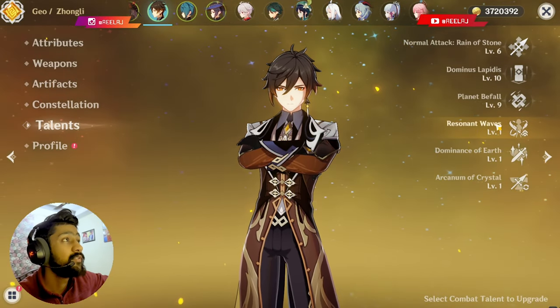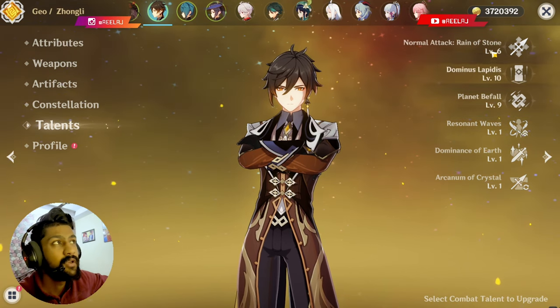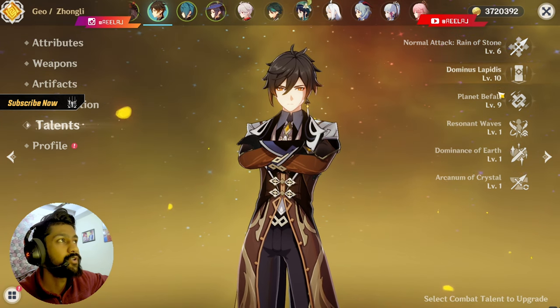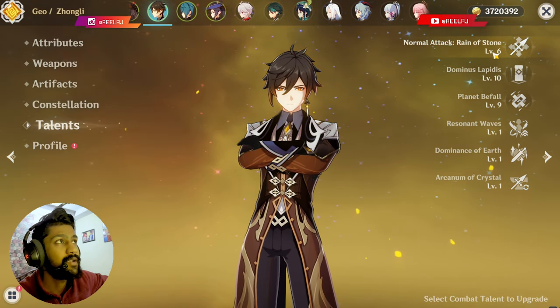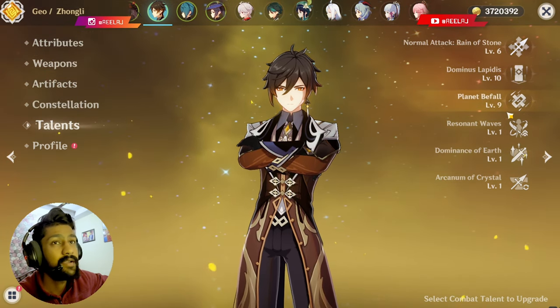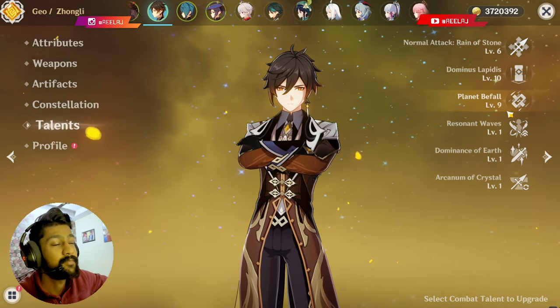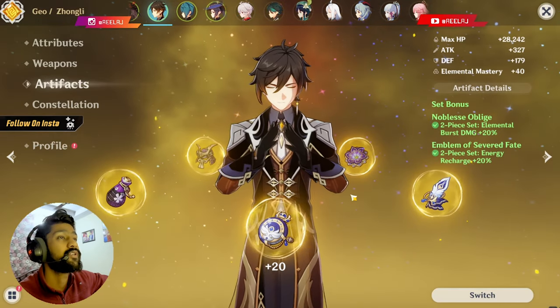You have to triple crown your Zhongli — level 10 normal attack, level 10 elemental skill, and level 10 elemental burst — if you want to use Zhongli as a main DPS.